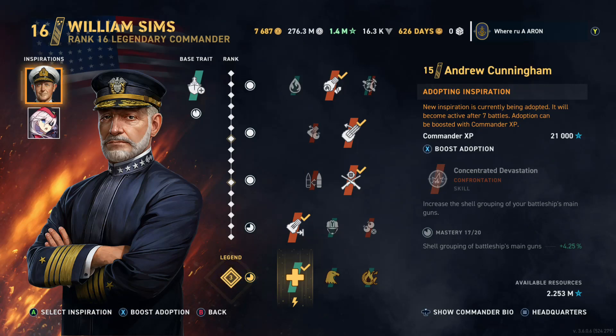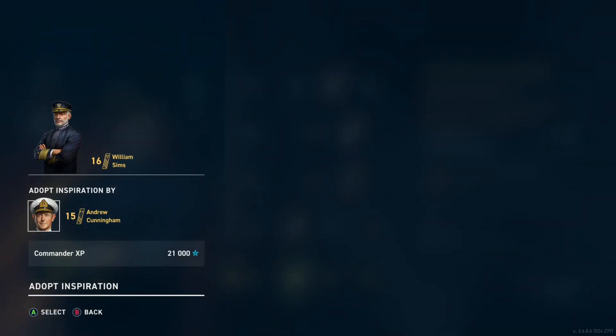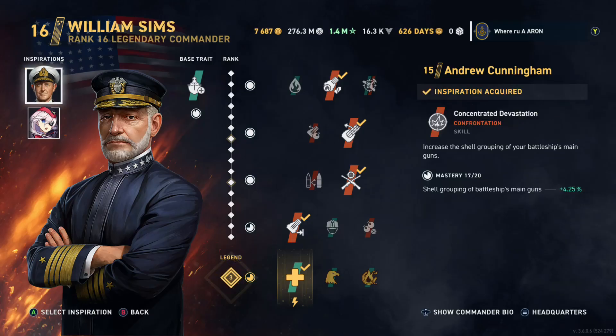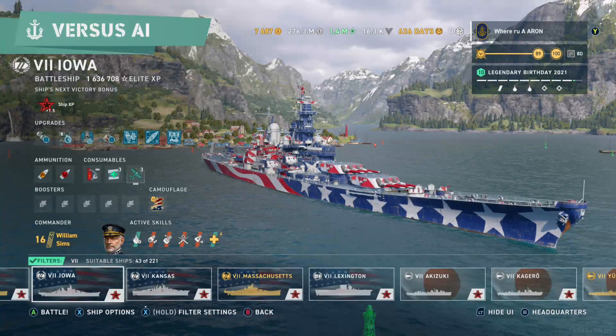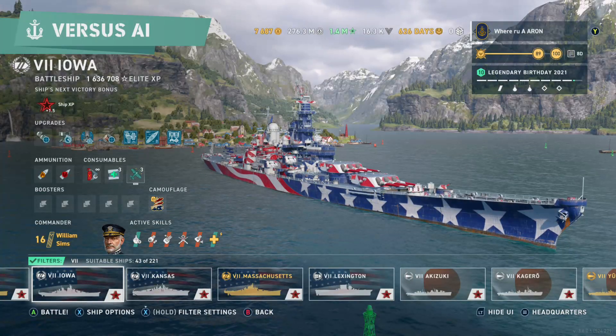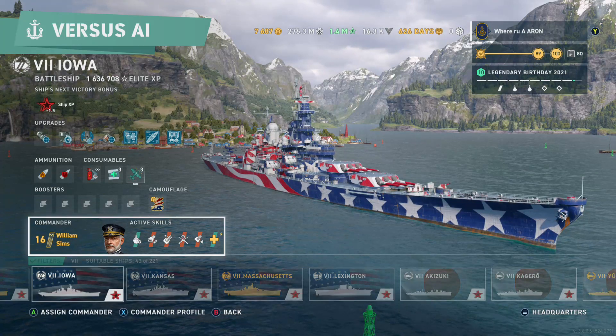When you change the commander it says 'adopting inspiration — new inspiration is currently being adopted, it will become active after seven battles.' It's a way to get you to spend your commander XP, which is fine — that's a currency in the game. But make it an option: if you want to permanently select a commander, you spend 100,000 commander XP.